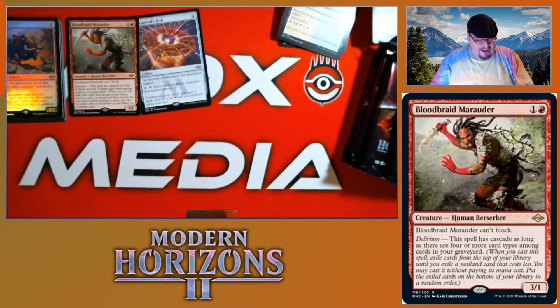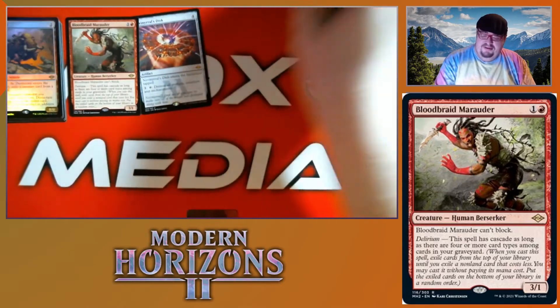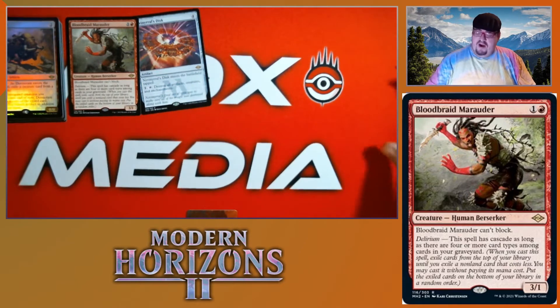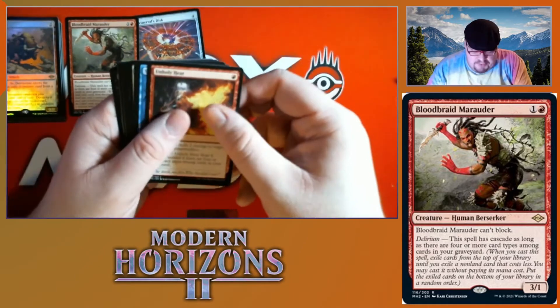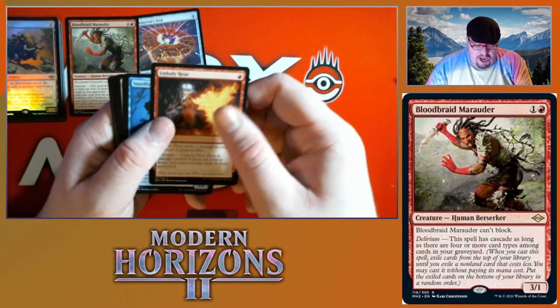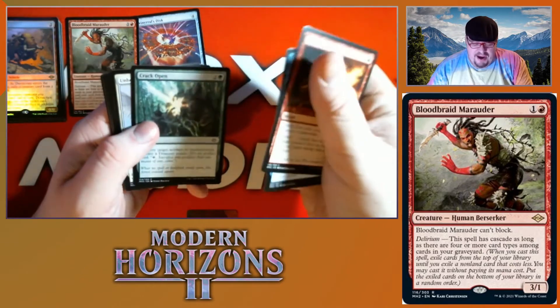We also had a Phyrexian Drone. Stay out of the frame — no one cares about you, Battle Plan. Oh, we got a shiny foil baby — premium Unholy Heat! We got a Steel Fin — crack open this pack.